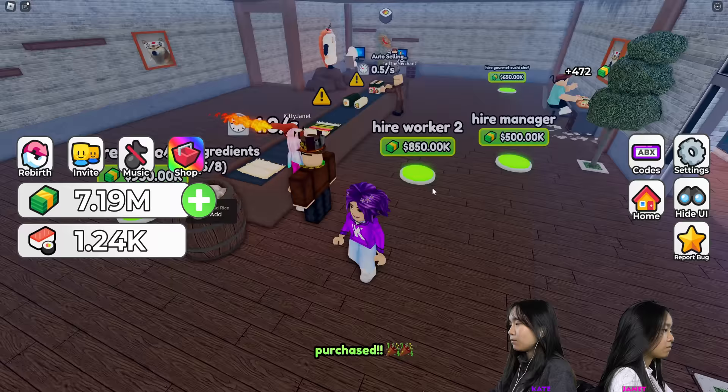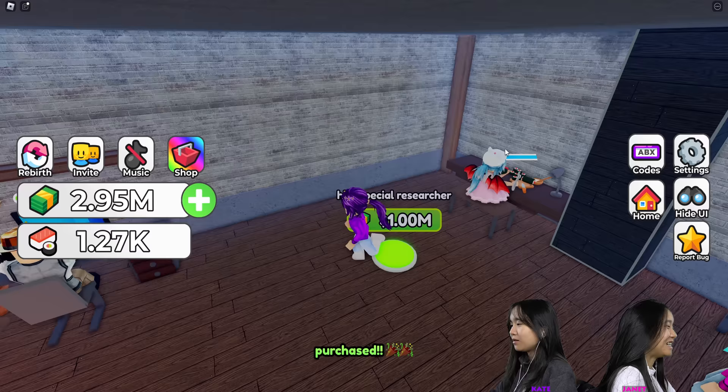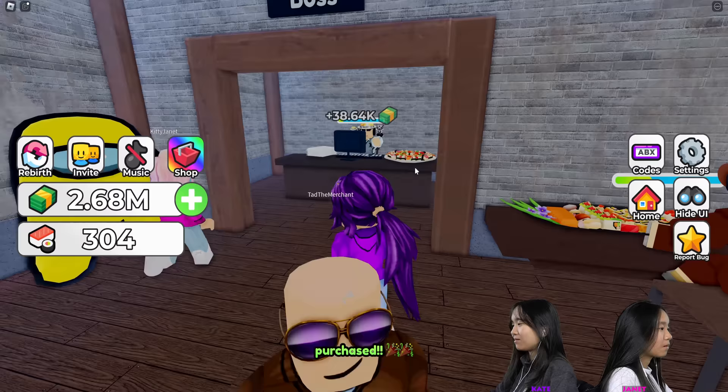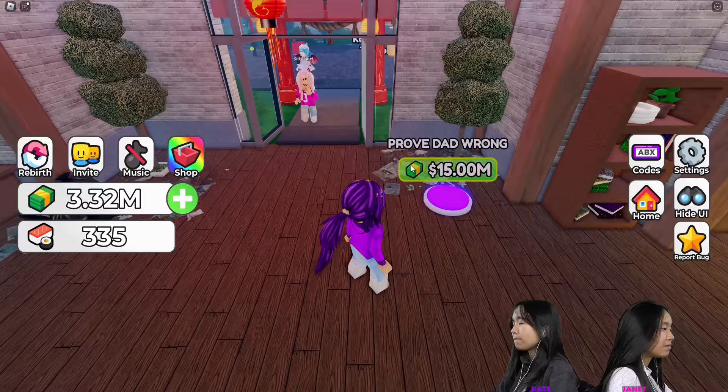I saved up some more money and I'm going to continue buying here. Higher worker one, two, manager, number three, and four. I'm going to buy the restocker. Hire government sushi chef — it's a gourmet chef. I'm just going to buy the Among Us. Looks like these guys are working making a lot of sushi for me. Let's go downstairs and see — that's it for the second floor. I feel like by now you could save 15 million to prove dad wrong.